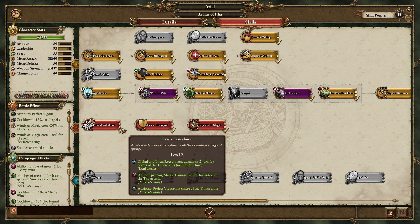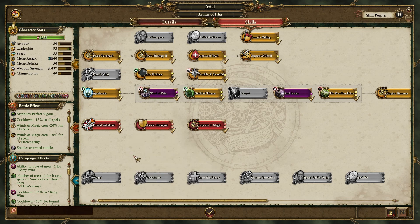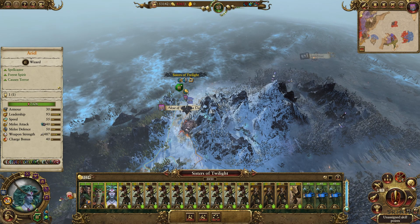If you put one more skill point here, it will reduce the global recruitment duration further. You can't reduce the minimum number of turns to less than one, but with that second skill point the global recruitment duration for Sisters of Thorn goes from four down to two.